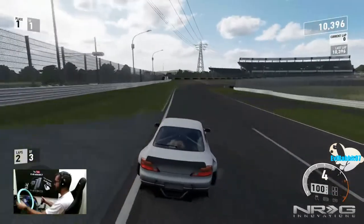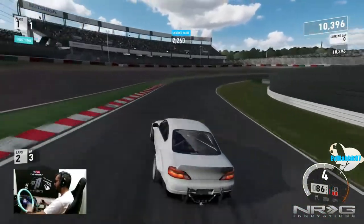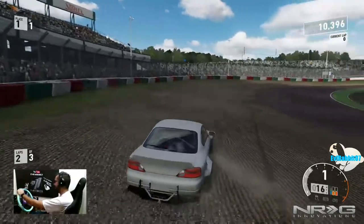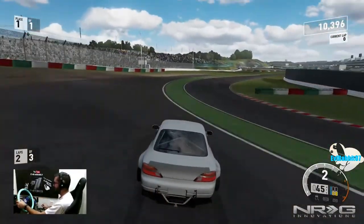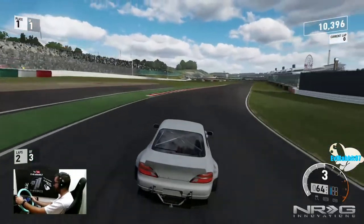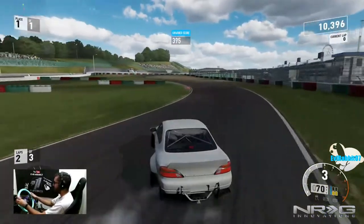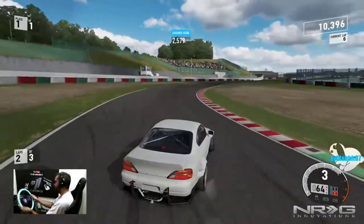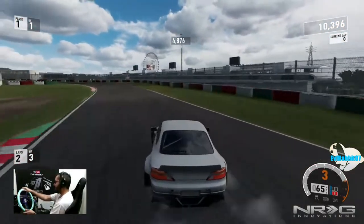Wrong gear. There we go. Oh, that snap back — and then the no ABS. Bad entry, so I gotta work on my entry in that turn for sure. We're gonna try this last lap and then switch to tire compounds. We are on stock tire pressure, so these might feel better if we adjust the tire pressure, but I want to do them on stock pressures.